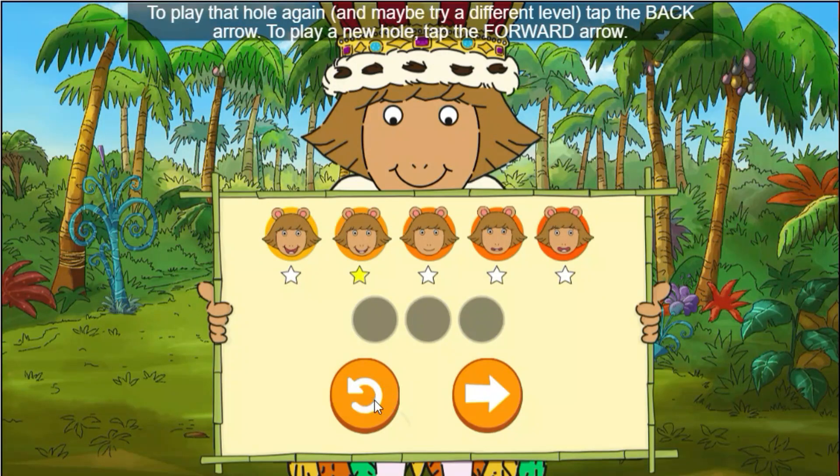To play that hole again, and maybe try a different level, tap the back arrow. To play a new hole, tap the forward arrow.